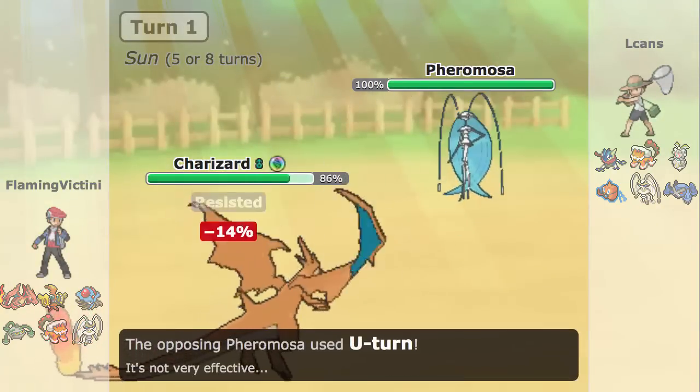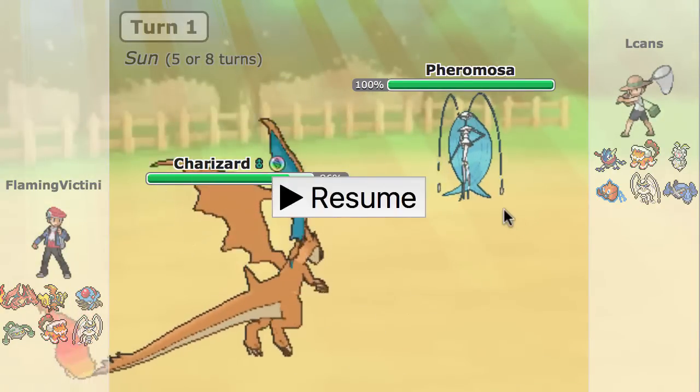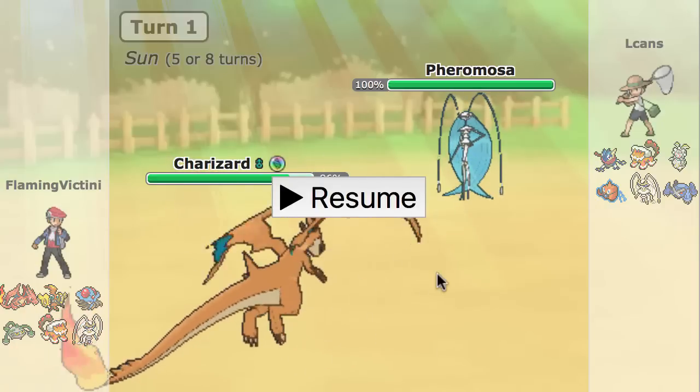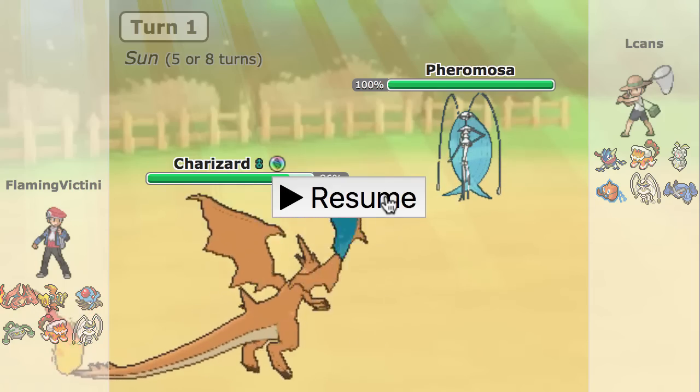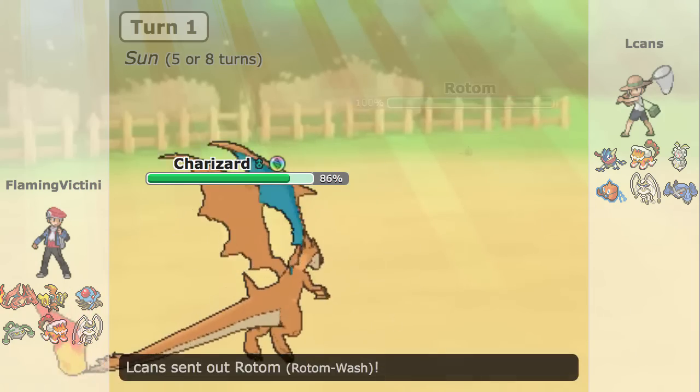He leads off with his Pheromosa and just goes for the U-turn. Looking at the U-turn damage, I can actually tell that this thing is most likely max Attack and Adamant — plus Attack nature — so I'm pretty sure it's a Scarf Pheromosa. He definitely appreciates the speed for revenge killing.